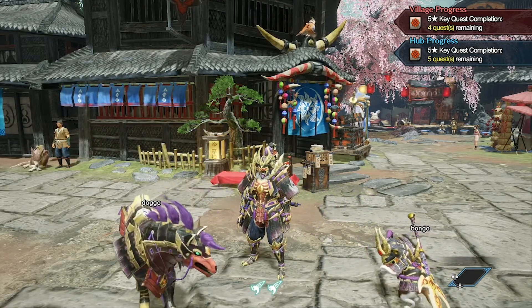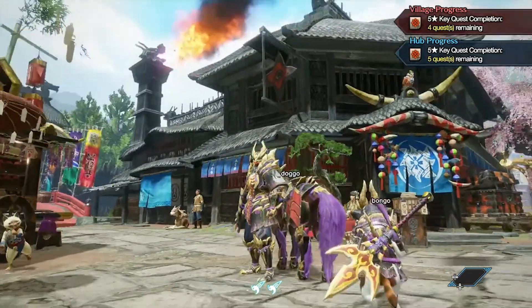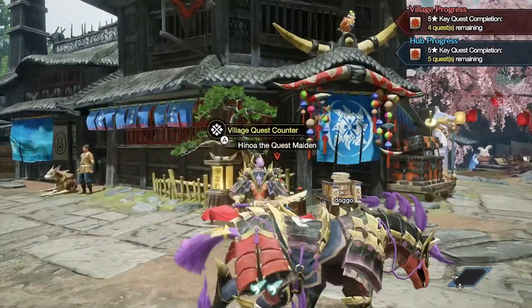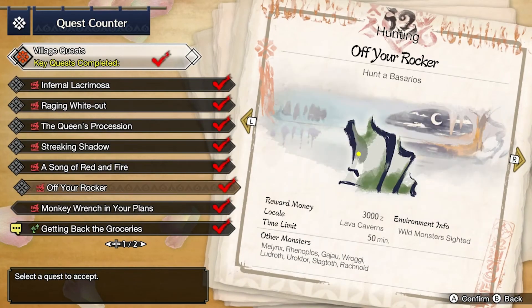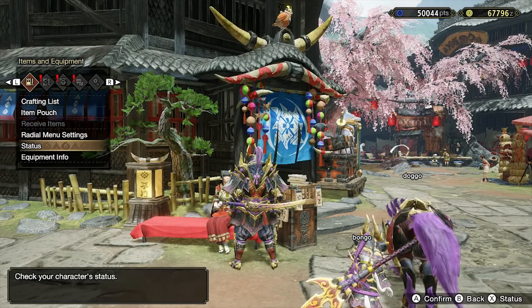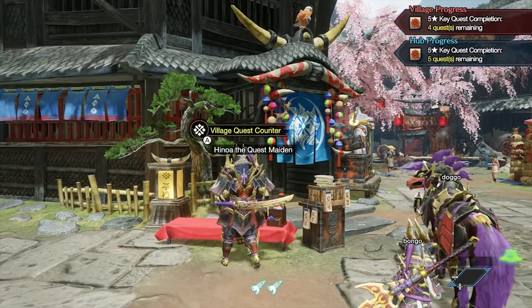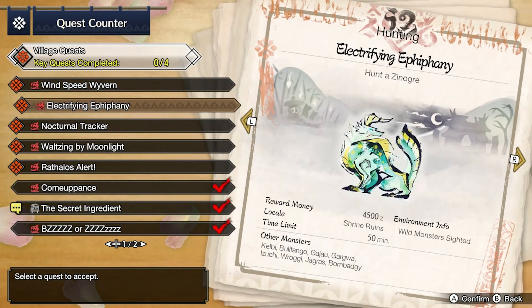Hello guys and welcome back to another part of Monster Hunter Rise. In the last part we did our last four-star quest — that was to hunt the Berserios — and also we did the hub request urgent quest. We are now hunter rank five.